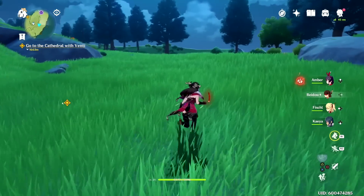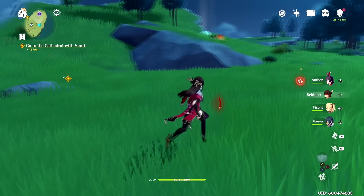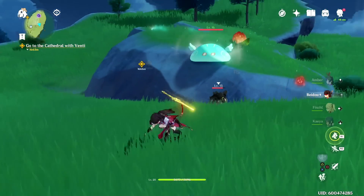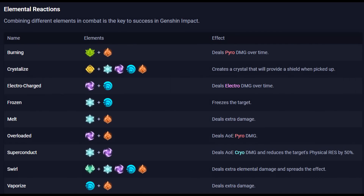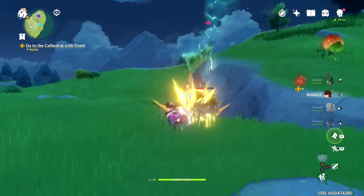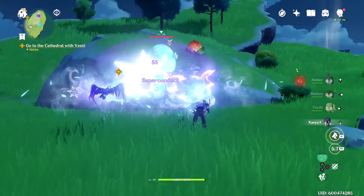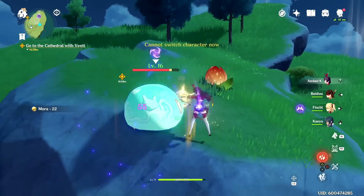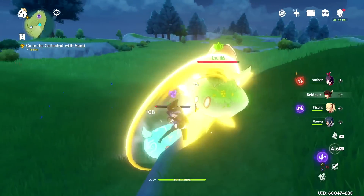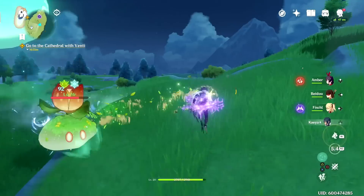Next is elemental combos — make sure you're doing these as much as possible. You're introduced to different elements very early on, and they're extremely important and powerful. One of the strongest combos right now is electric and frost: when you proc electricity and frost on an enemy, you apply a 50% physical resist down, which is extremely strong, especially if your main damage dealer is physical damage. Find the elemental combos that best work for your team and make sure you're always using them.